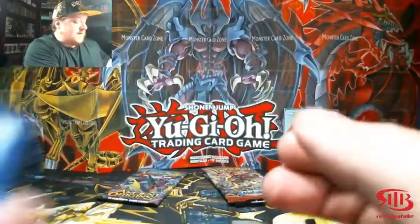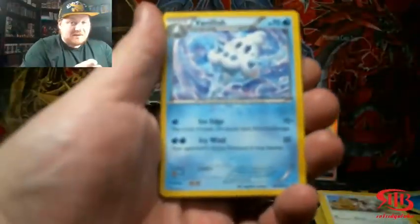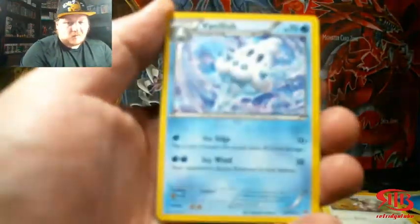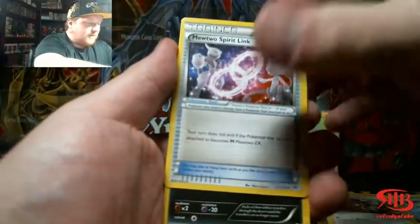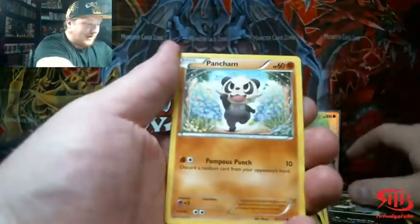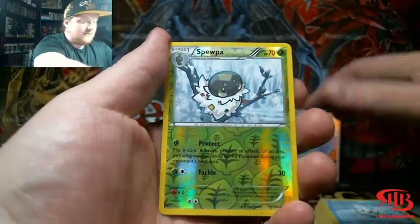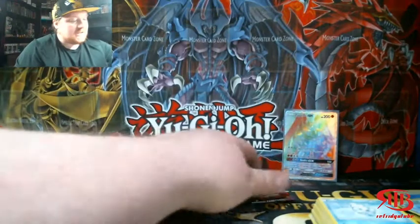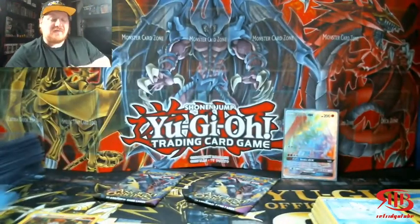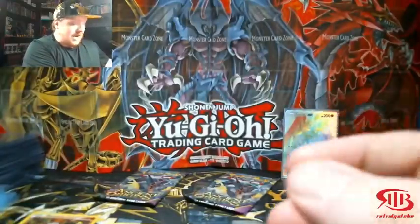This is XY, so three packs not four — I almost did four instinctively because the first six packs were all Sun and Moon. Mewtwo, come on! I want to see a secret Mewtwo right now. If we get a secret Mewtwo in this pack, that would mean the secret Mewtwo and the Zygarde both came from the same box. It's just a hollow Meloetta. I wouldn't mind pulling a full-art Rayquaza from Ancient Origins — Rayquaza is my boy.